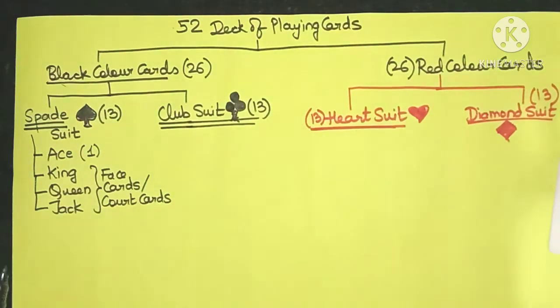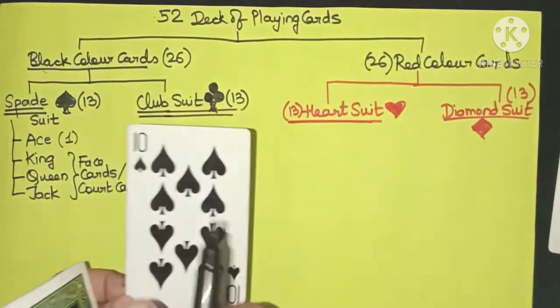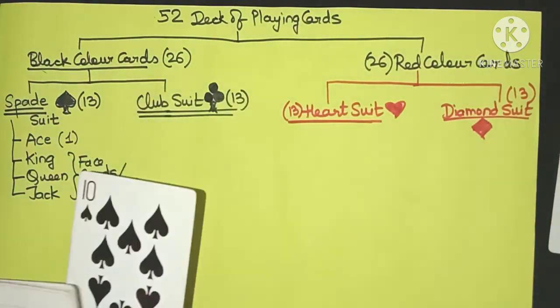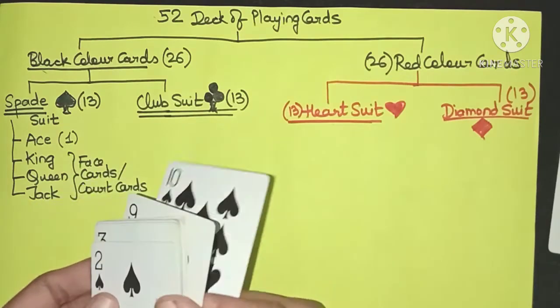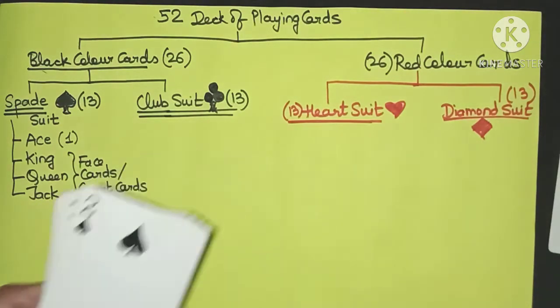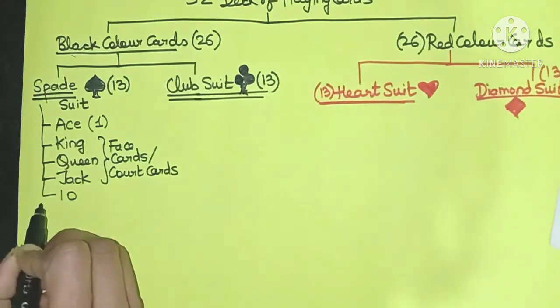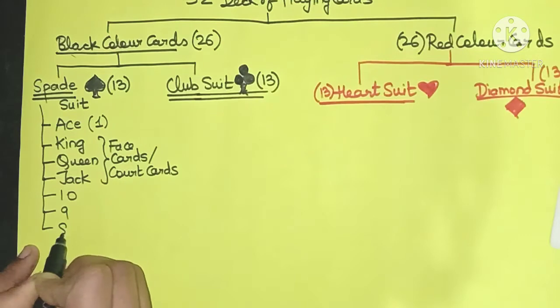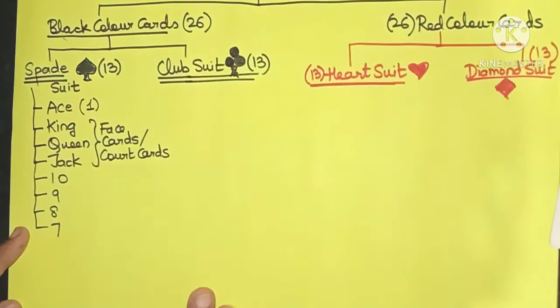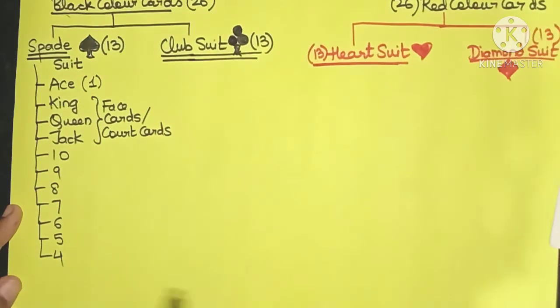After the jack you have the number 10 card — this is the 10 of spades. Then you have 9, 8, 7, 6, 5, 4, 3, and 2. So the cards go down to 2.